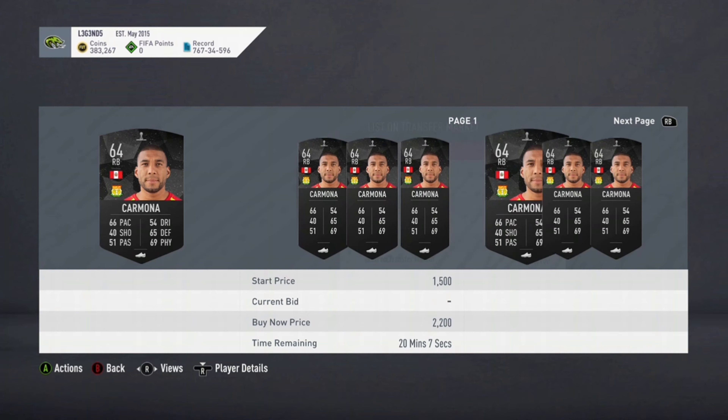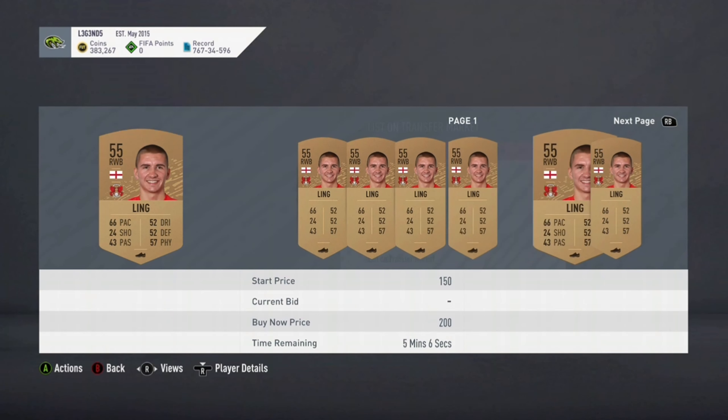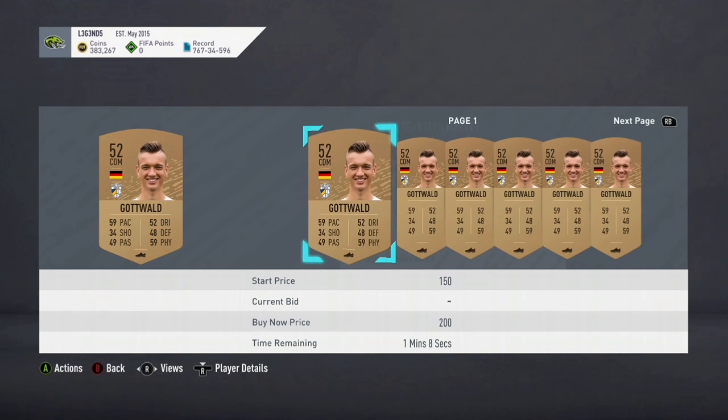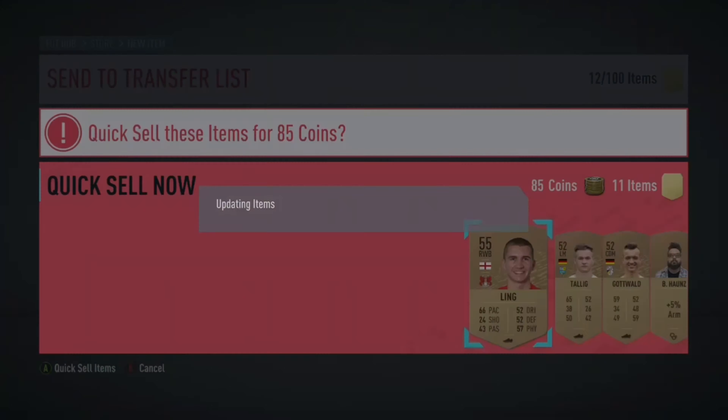This guy here is worth 1.2k, so I'm listing him for 750 coins — easy profit. This guy's worth 200, not really worth that much. This guy the same, 200 coins, not worth that much. This one — I'm not sure what anything is, just keep going.